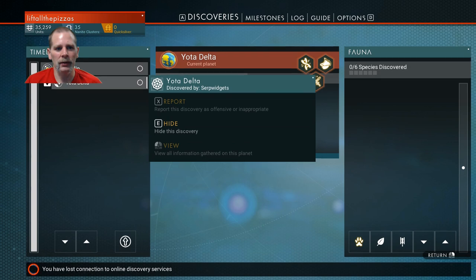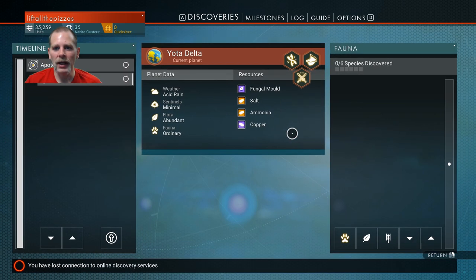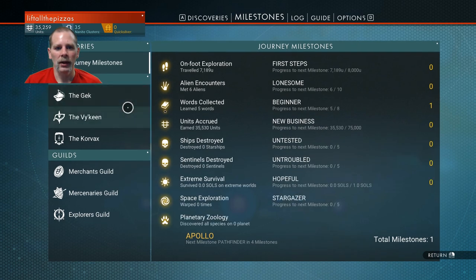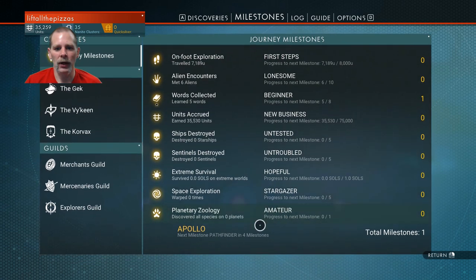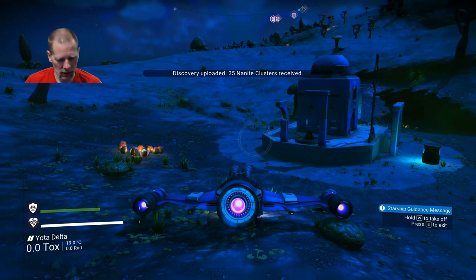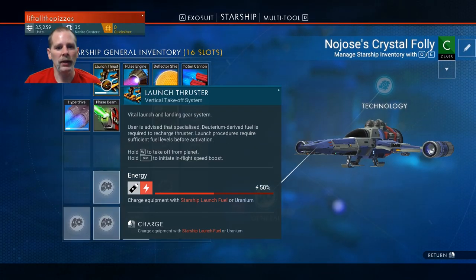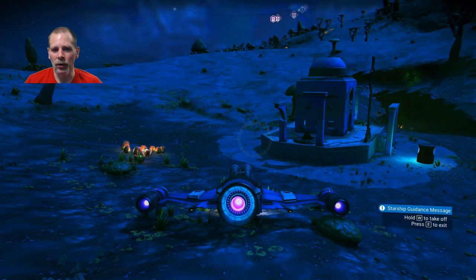I thought we left this planet. I don't think I scanned anything on any other planets. I don't think I left this system yet. So what I'm going to need to do is find... let me check my inventory. Yeah, we have two launches — we can launch twice with this ship before we need more fuel.